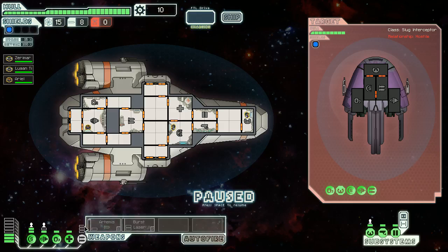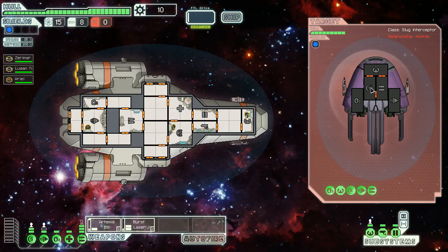We have three extra energy sitting around the reactor. Our weapon system — which we will turn on now — can support up to three power, so we could just turn everything on and get them charging up. As soon as they charge up, we're going to set auto-fire and target their weapon system, since we can go through their shields fine. Missiles do use actual missile resources. Hull's almost dead, and there goes their ship. We almost missed one.